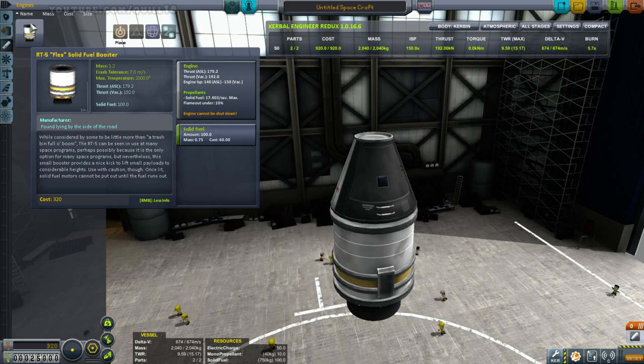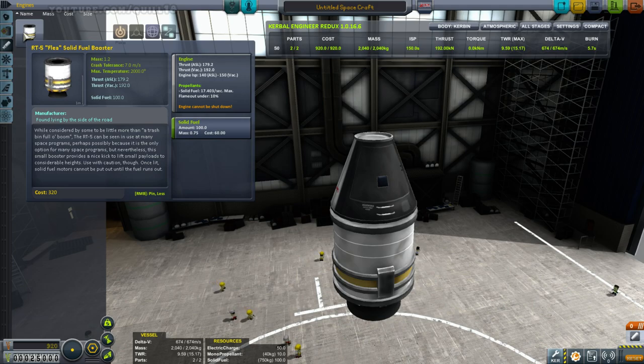Later on we'll get little electric engines, and they have an unbelievably big ISP because they effectively have quasi-unlimited fuel. But they have such tiny thrust that they could never lift off from a planet — they can't even lift themselves, let alone a payload. But once you get into space where there's no gravity, the fact that they have almost no thrust but can run forever becomes really useful for going from planet to planet, especially for unmanned satellites and that sort of thing. So thank you, everyone who pointed out the specific impulse thing — this is incredibly useful to have.